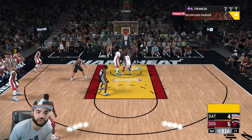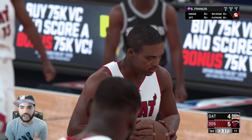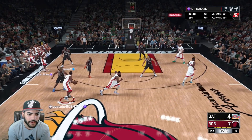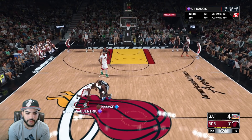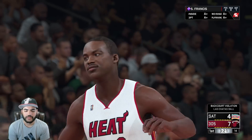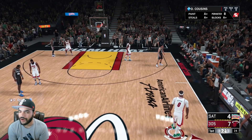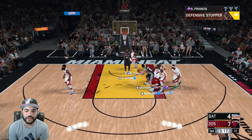Steve Francis draws the foul — I'll take it. I wish his speed would have burst a little bit more, but it's all good. Steve Francis off the inbound, looking to create a pick-and-fade action with Boogie. That's a forced animation — what is that? How does he get that rebound?